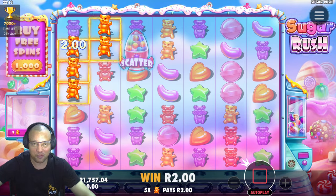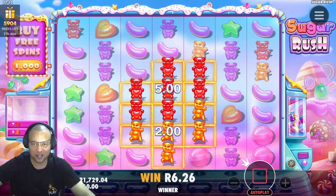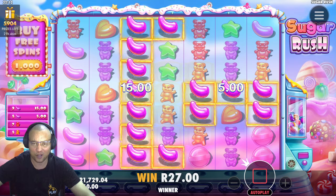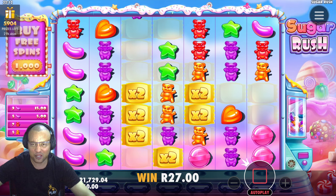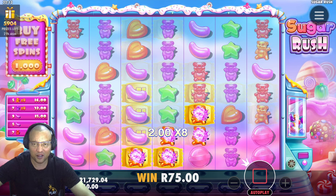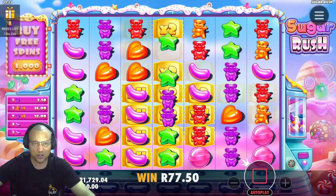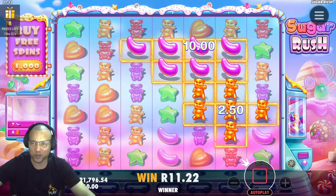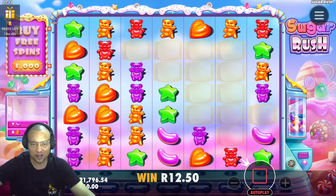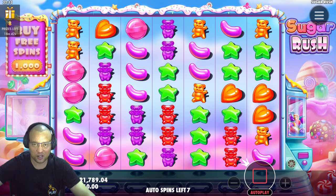We might just have a special guest on our live stream, but we'll see how it goes. Ten spins left — jelly beans, that's a nice connection! A pity about the Maltese but not a bad connection right there. We are not doing a bonus buy — we'll just move straight on to Sweet Bonanza and see if there's anything in that session. So far so good.